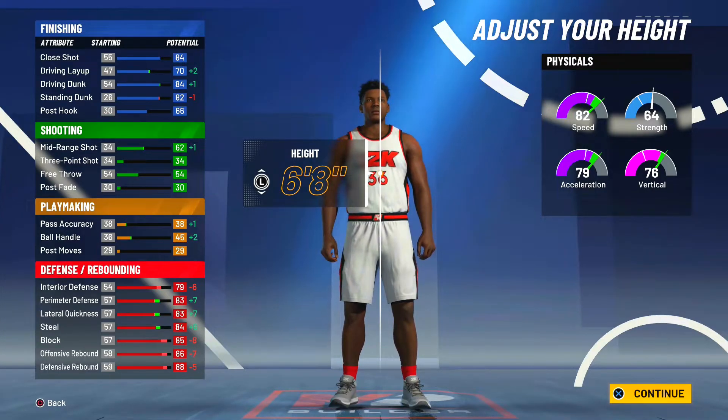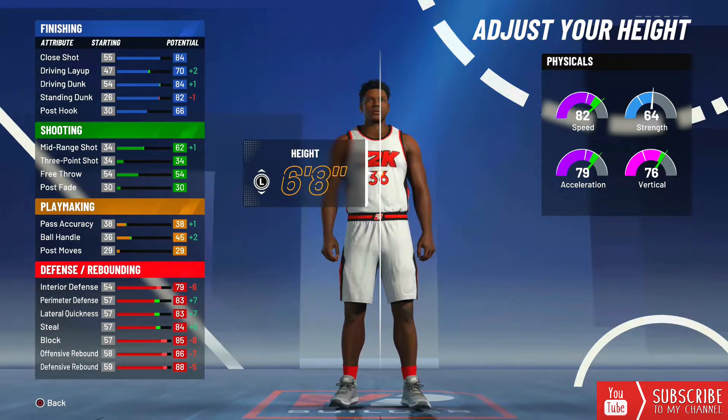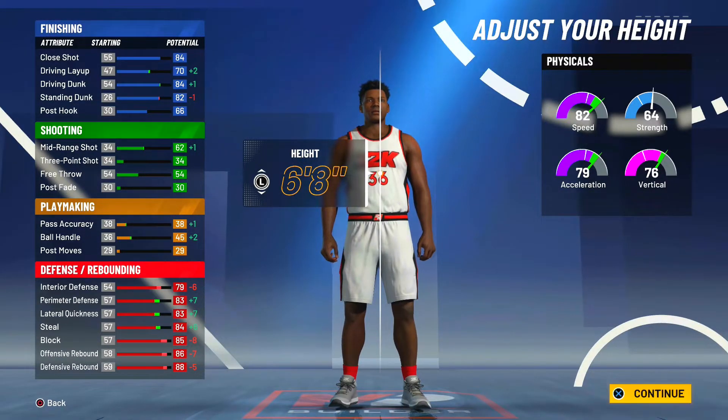Six-foot-eight big men are looking like the best big men in the game this year: 82 speed, 79 acceleration. You get more perimeter defense, lateral quickness, and steal. You get more driving dunk, driving layup, and better ball handling — almost everything goes up when you lower your height to six-foot-eight. Interior defense, block, and rebounding will all go up when we max weight and wingspan, so don't worry about that. Six-foot-eight with the pure red pie chart has got to be one of the best center builds — 18 finishing badges, 30 defense, a mid-range shot, and he can guard every position.